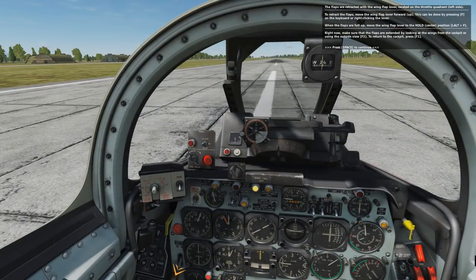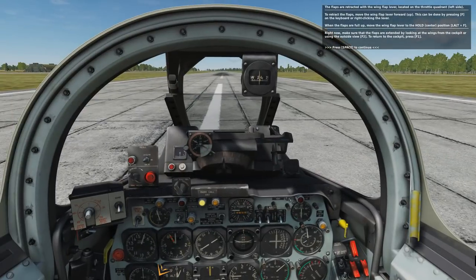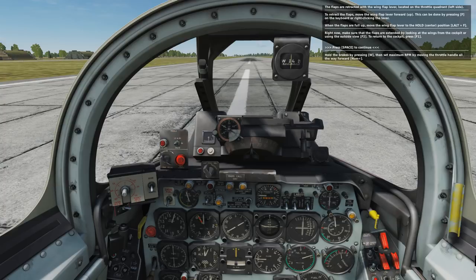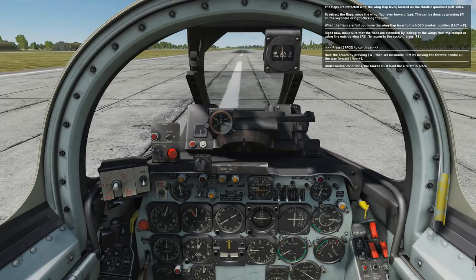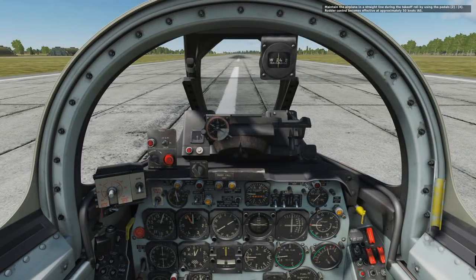Make sure the flaps are extended by looking at the wings from the cockpit or using the outside view with F2; to return to the cockpit, press F1. Press the space button, hold the brakes with the W key, then set maximum RPM by moving the throttle handle all the way forward. The tutorial goes through a number of criteria to check before actually taking off, and I also wanted to change the trim — I like to have elevator and aileron trim on my hat switch on the joystick rather than the default view control.